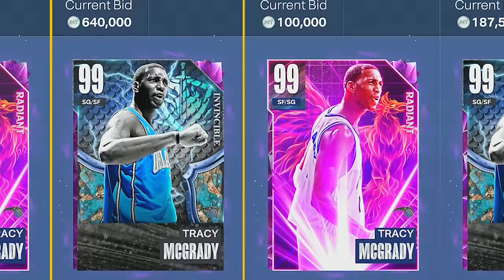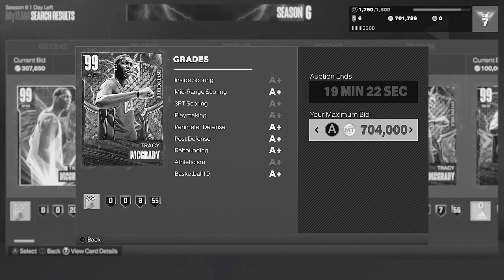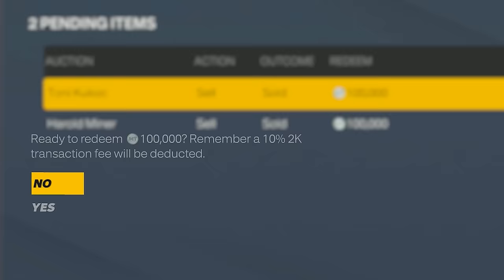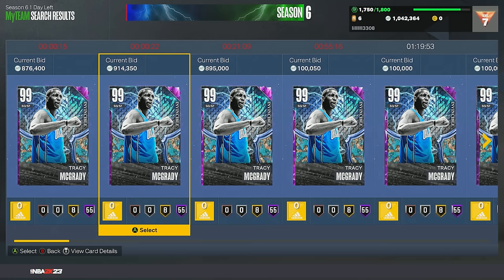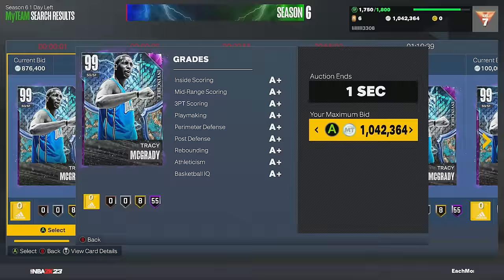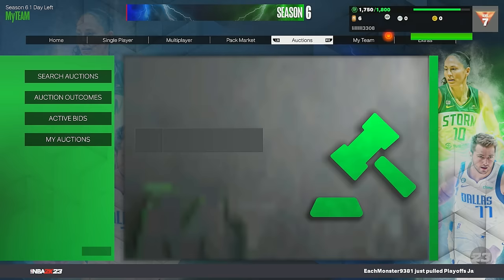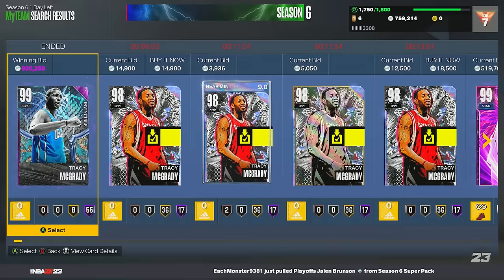With that challenge complete, we can upgrade to the 99 overall T-Mac. There are two T-Macs that are 99 overalls, but I'm going for the Invincible version since this is our very first Invincible card in my team. I don't have enough MT so I'm going to have to buy some. MT came in clutch. With less than 15 seconds remaining, something crazy happened - there are two T-Macs ending at the same time. Three, two, one - we got a bid at 1.1k! We placed another bid on the other one and got it in time - and we got it for actually super cheap!